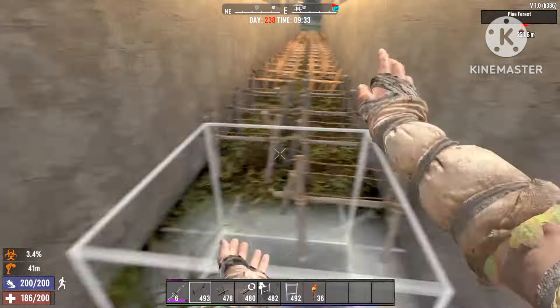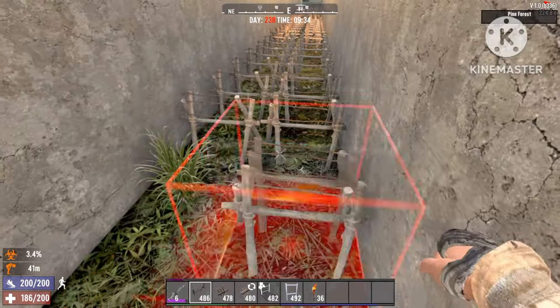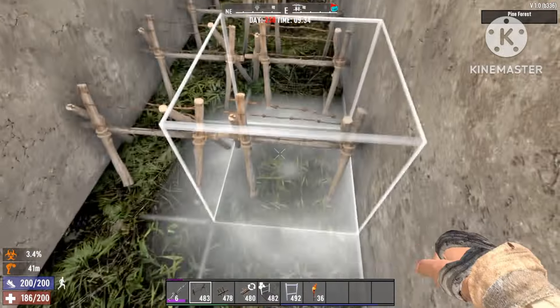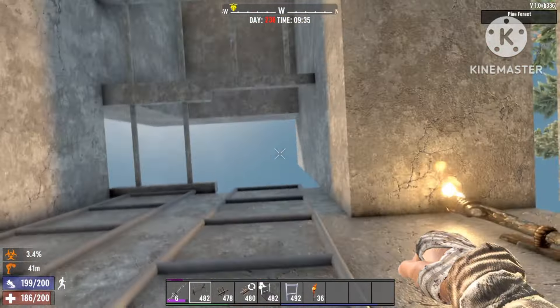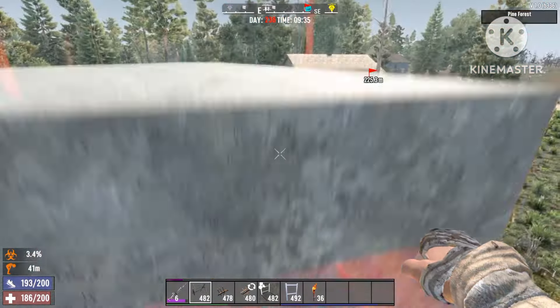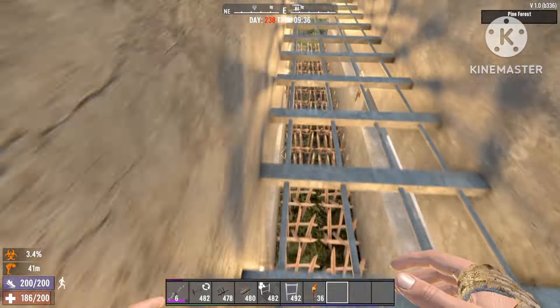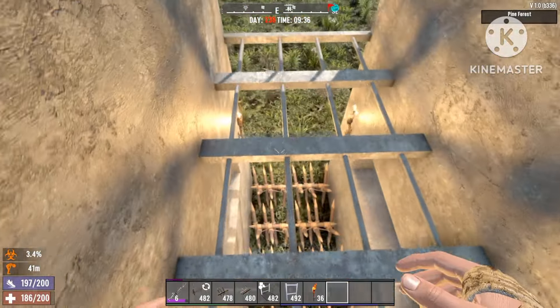Here's the final one, placing them like this as well. So now they have to go through all of these spikes to get to the ladder, to get to me. I'll be sitting up top while the horde goes through it, and we'll just see how much time it takes them to get through and how fast they progress.